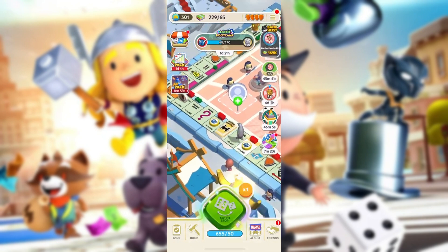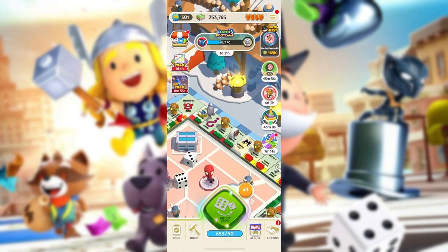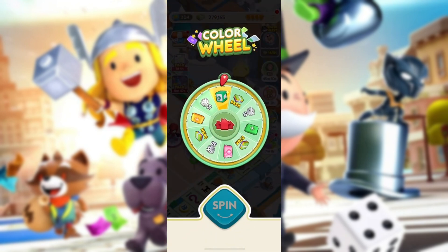Hey there, Monopoly Go fans. Today, we're diving into how you can get your hands on the exclusive Spellbound Sophia token. This Halloween-themed cosmetic is a real treat, featuring Sophia in a vintage-inspired outfit with a magical aura.